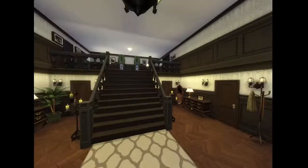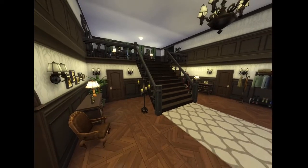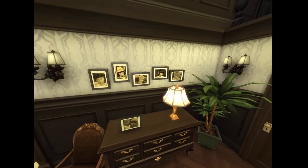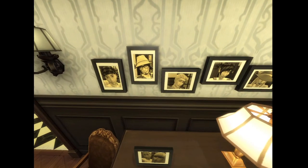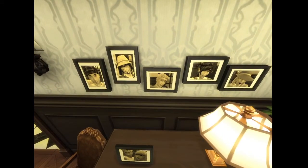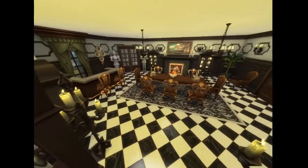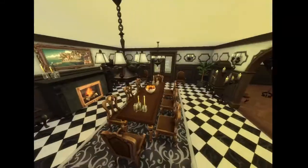We walk into this grand foyer. This entrance really reminds me of the foyer in Clue where they have that final accusation. Here we have all these old photos of young Mortimer and his parents, and Cornelia. And then her sister Agnes and Erica Darling are in here too. It's really nice.